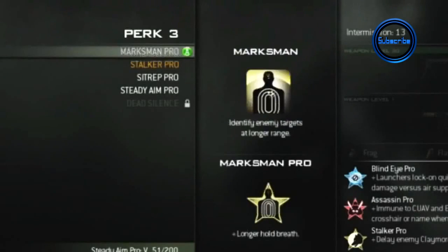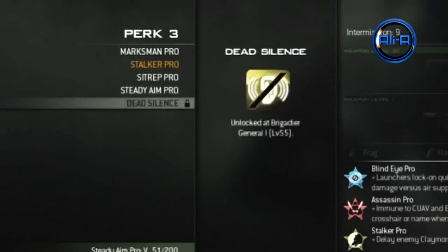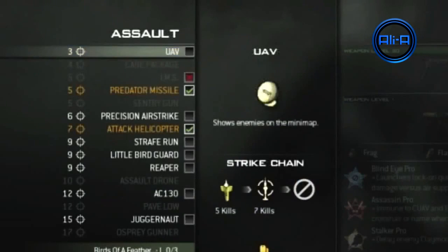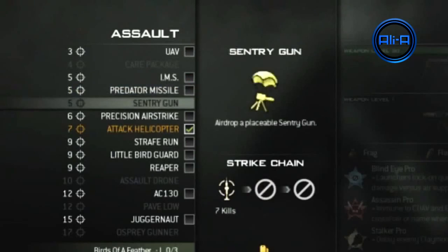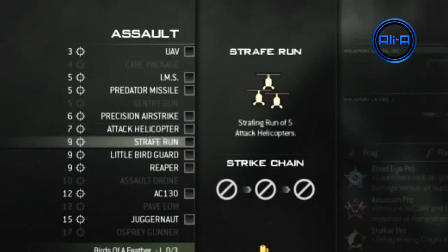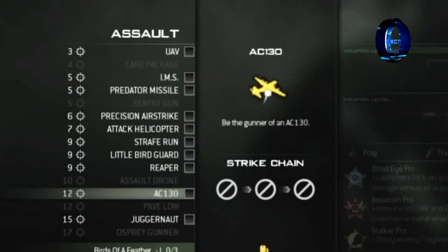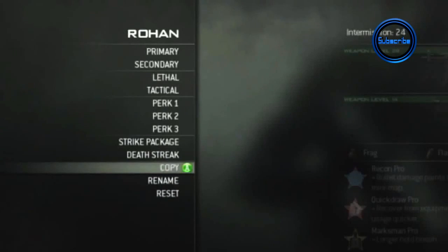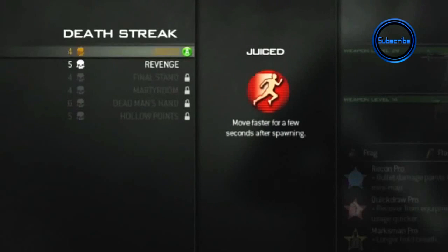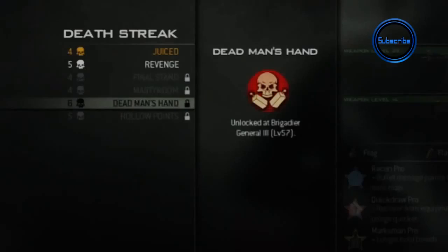I only ever hit around 4 or 5 prestiges on Black Ops. On Modern Warfare 2 there was the ability to hack to a prestige, so that's kind of irrelevant. But I think 15 is high enough. If you'd like to see more on the killstreaks specifically, I've already made a video listing all the killstreaks and their separate classes. I really hope you've enjoyed this video. I look forward to using the proficiencies when Modern Warfare 3 comes out, and I'll see you on one of our other videos.